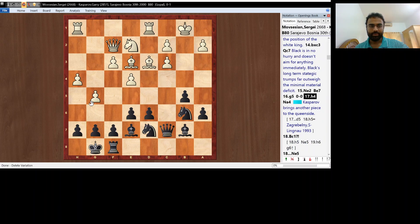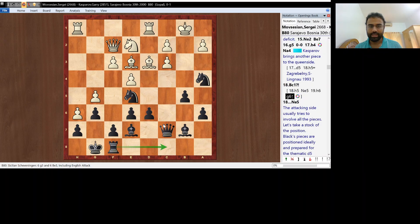White goes h4, the idea is to play h5 followed by g6 in order to create some counterplay. Black goes to Na4, which is very typical. Here Movsesian played Bc1, which is another inaccuracy. But black is anyway much better. h5 was a better alternative, after which black would play Ne5, and h6 g6. White doesn't have any targets, whereas black can slowly plan his attack with Rc8, d5 and b4.